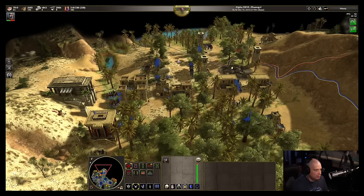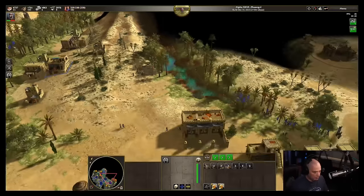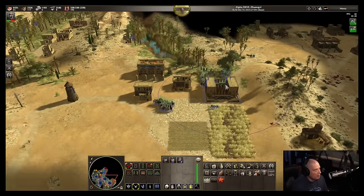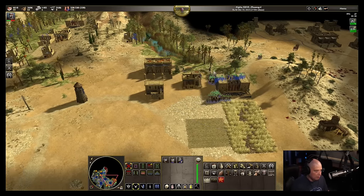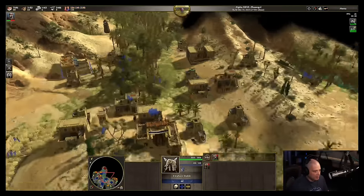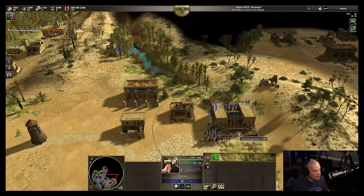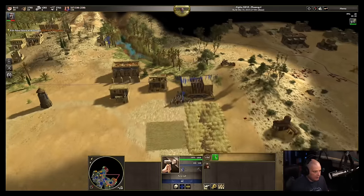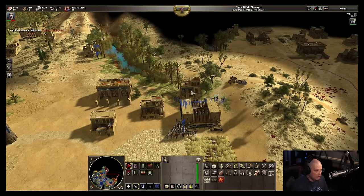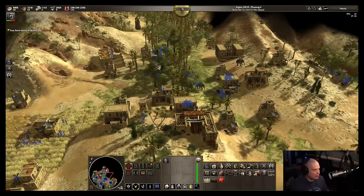All cavalry units can also run around a little bit — I'll train more. Let's see what's going on down here. Without any kind of siege I can't do much. I've got five elephants coming out here that are going to head this way — that'll help. Can I train one ram — would it let me two or three? It will not. I'm going to keep building some more barracks and stables to make sure I can reinforce this area here in a minute.